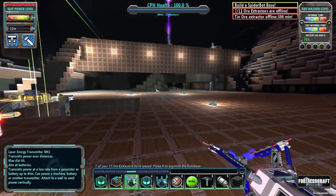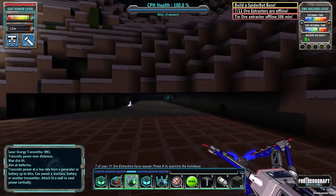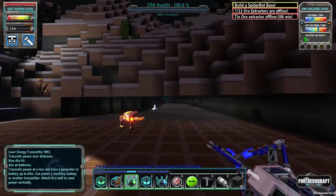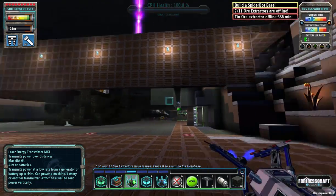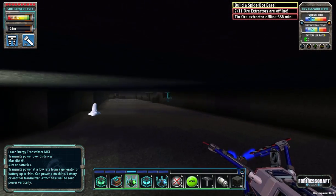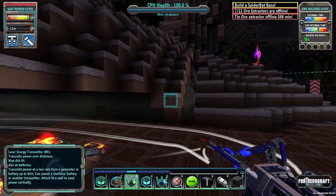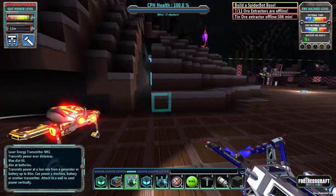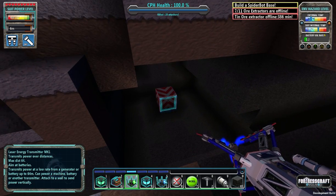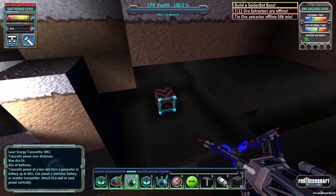Welcome back to Flexible Games where we are playing FortressCraft Evolved. I decided that this hive I thought I might want to farm is just too close to my base to really make me feel comfortable farming it. I really don't want to grow it, because I've done some checking with the coordinates — that nickel that's way down below, well that is about right there if you came all the way up.